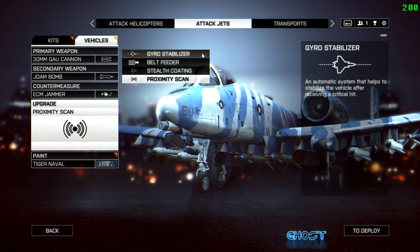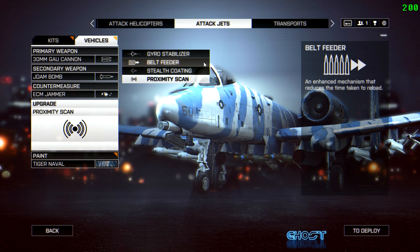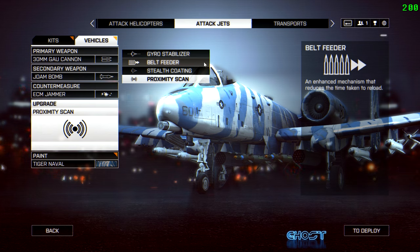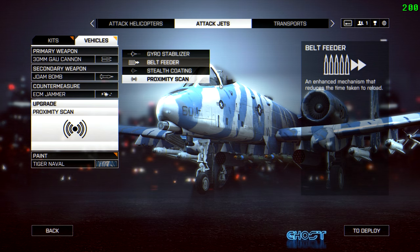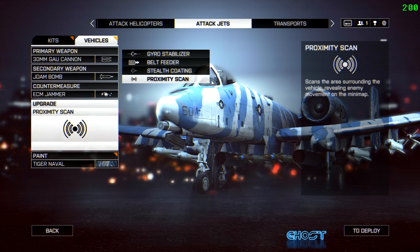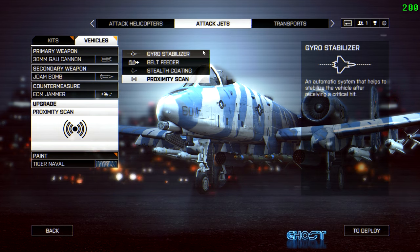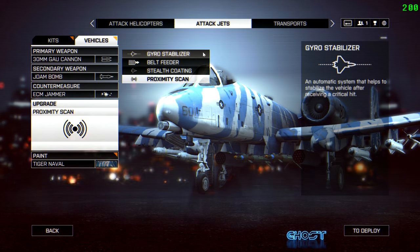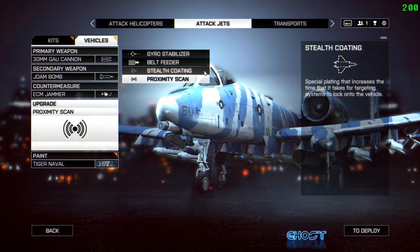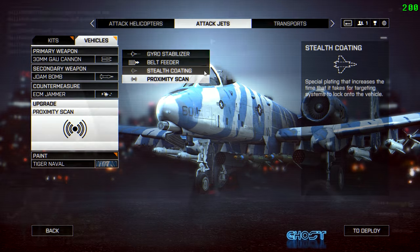For the upgrade slot I go with stealth coating, and I'd suggest either stealth coating or gyro stabilizer. The belt feeder lets you fire the chain cannons more often, but you can already take out a tank in one flyby without it, so it's not necessary. Proximity scan shows nearby infantry and tanks, but you're moving so fast you won't have time to read the minimap. I prefer stealth coating over gyro stabilizer because stabilizing after a mobility hit is manageable — stealth coating gives you a much wider warning window before an enemy missile hits.